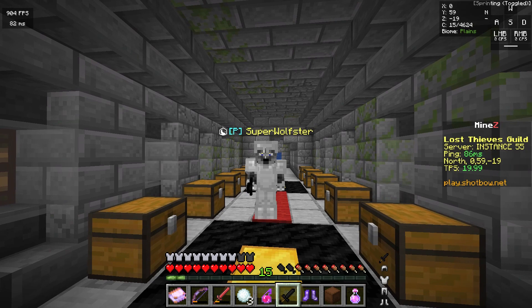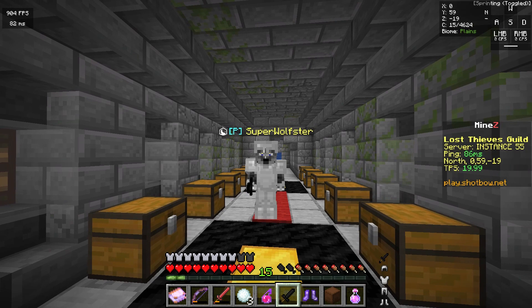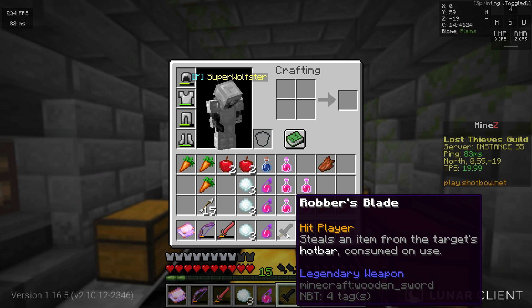The first of the two legendaries you get in this dungeon is the Robber's Blade, which breaks when you hit a player but steals an item from their hotbar. I think the Robber's Blade is more of a troll item, since it has a 1 in 9 chance to steal your opponent's main weapon from their hotbar, but it isn't very reliable. I've actually seen it happen in PvP before and it's hilarious when your enemy doesn't have another weapon. The second item is the Ninja Sandals, which are Protection 1 chain boots that give you Speed 2 when hit.